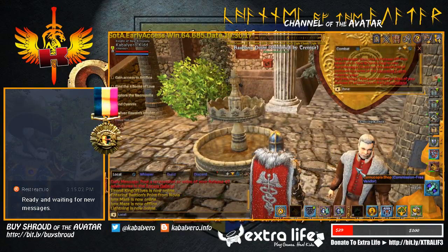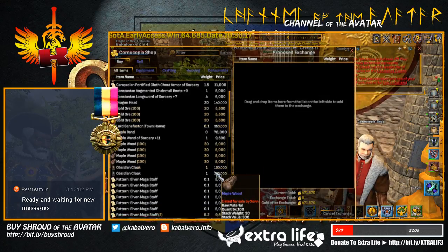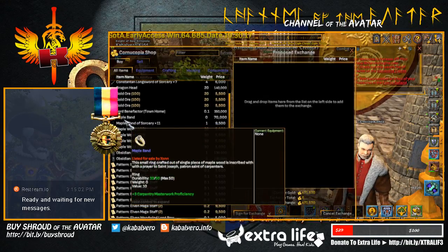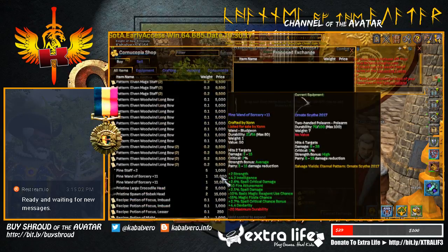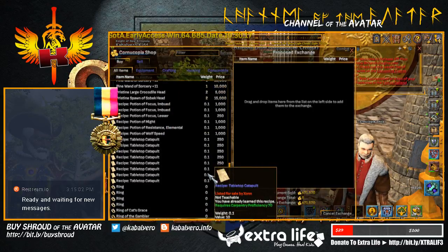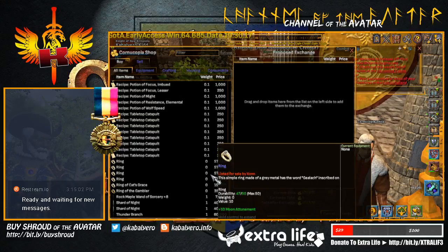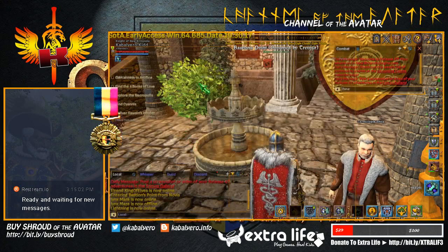Here we have Cornucopia Shop, with some Carpacian items — Constantin Longsword, gold ore, Lord Benefactor Townhome, a maple band artifact, some maple woods, Obsidian Cloak — very expensive — patterns, pine items, pristine crocodile head and sobek, Ring of Cat's Grace and Gambler, Shadow Knight, thunder branch, and some recipes.